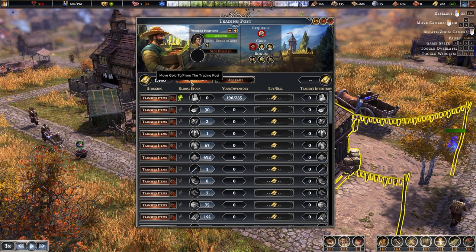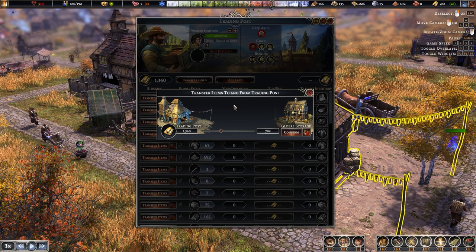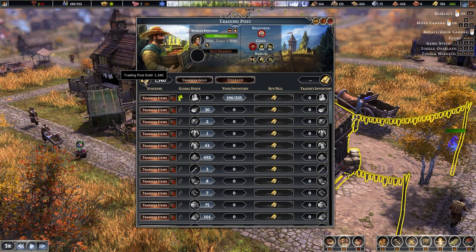The first thing you'll need to do is transfer gold using this button. When we click this, we see our global storage on the right — all the gold collected from taxes — and on the left is the gold in the trading post. You can drag the slider to however much you want to transfer. You'll need some gold in global storage for building costs, but once transferred it appears in the trading post ready to buy things when a trader arrives.